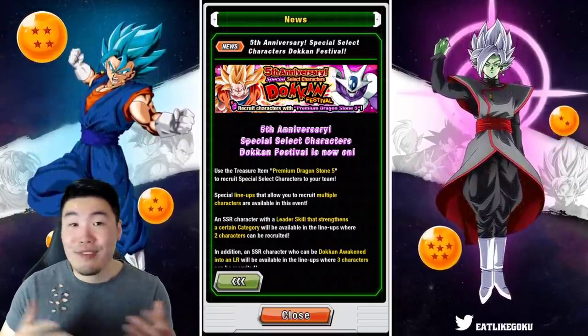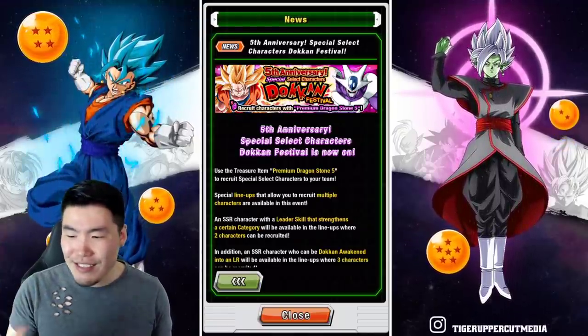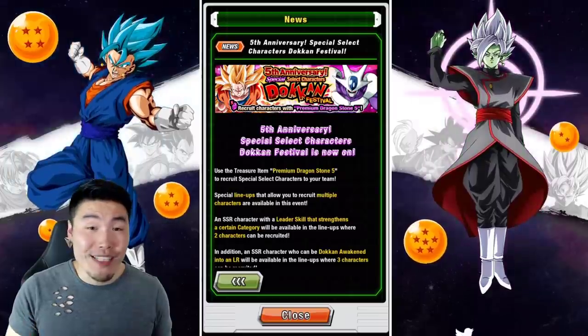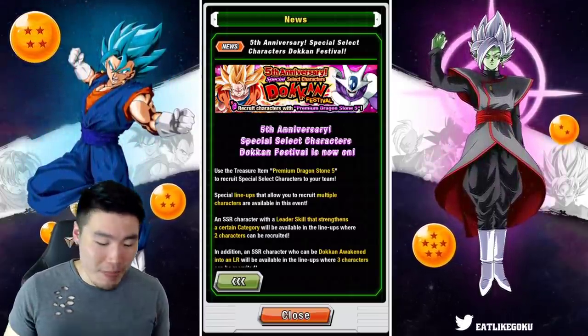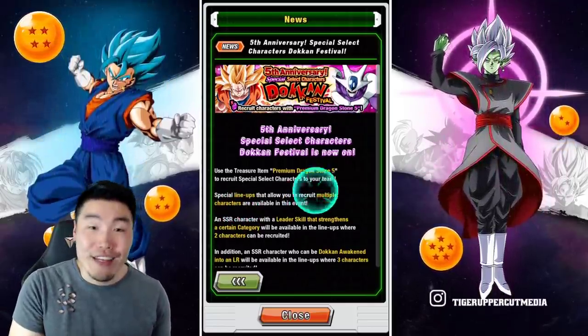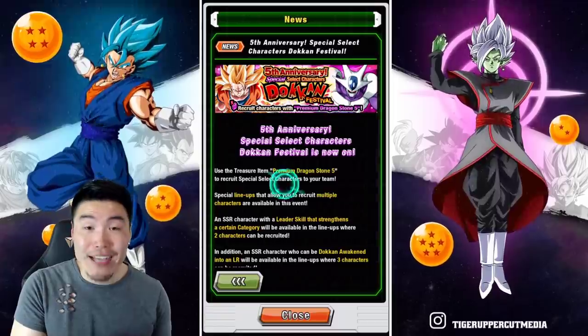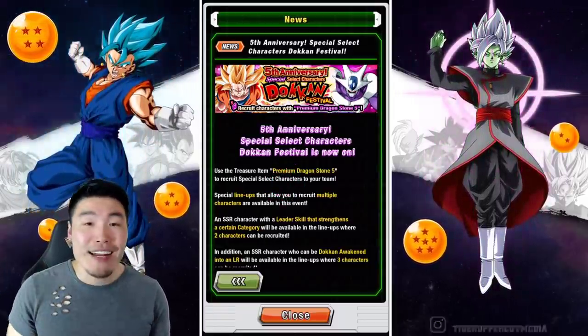And as it turns out, I was right. Because we got a 4MB data download about 15 minutes ago. At first I was like, there was nothing added, nothing new. But then I checked the news, and as it turns out they finally added the Purple Dragonstone packs as well as the Purple Dragonstone shop to the game through this data download.